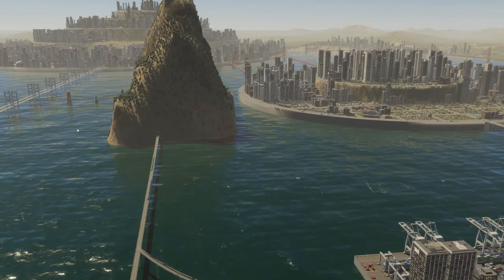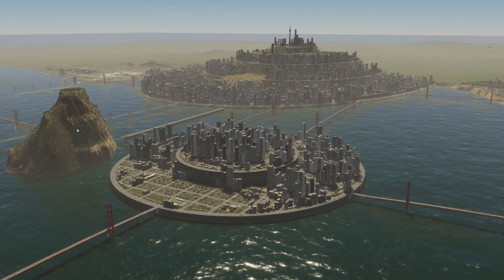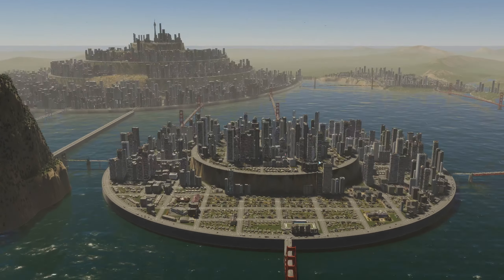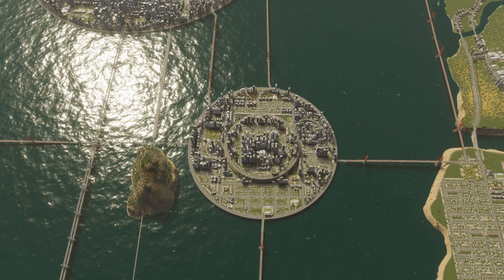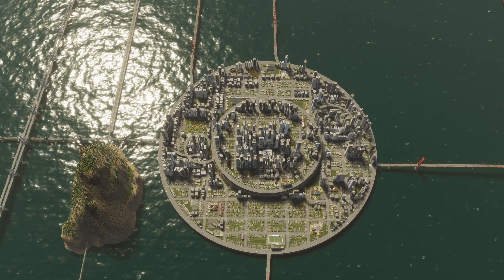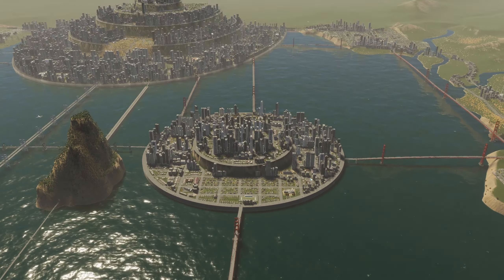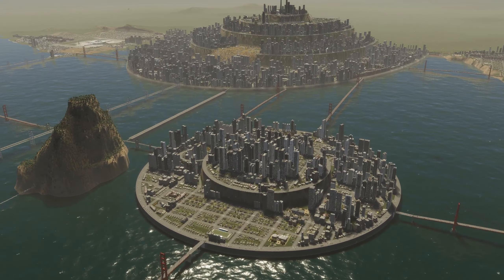Moving on to the center city — this wasn't originally planned. One of the commenters gave me the idea and I thought it was a good call, so I went ahead and did it. It turned out pretty nice. The space would look too empty otherwise, and the circle came out pretty perfect. The second layer is a little bit off to the left, but it still came out decent — better than I'd hoped.